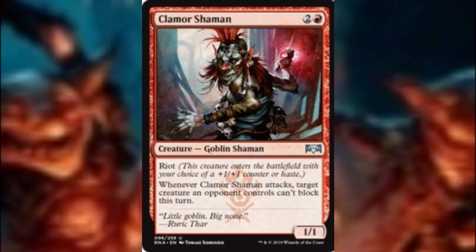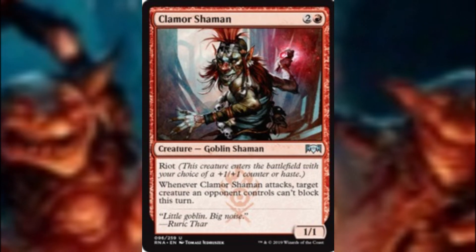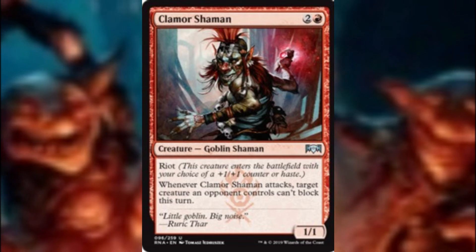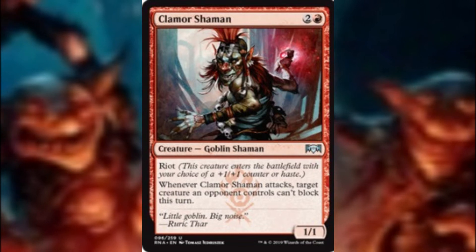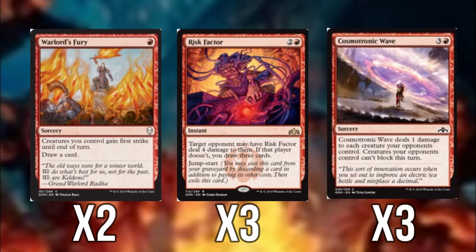Clamor Shaman is our 1/1 hasty creature which forces a creature an opponent controls to not block, basically making profitable trades occasionally or just allowing us to get through extra damage. So with so few creatures in the deck we have a range of spells to help the little guys out: Warlord's Fury, Risk Factor and Cosmotronic Wave are the support package.